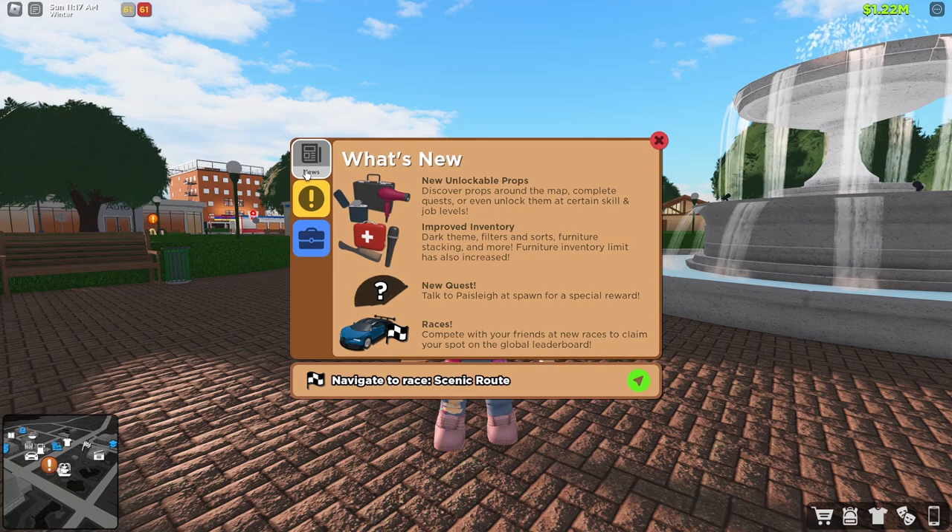I'm mostly going to be focusing on how to find all the new props. What's new? New unlockable props — discover props around the map, complete quests, or unlock them at certain skill and job levels. Improved inventory with dark theme, filters, and swords. Furniture stacking and more.